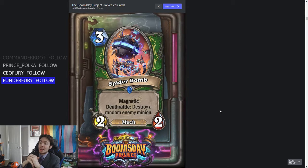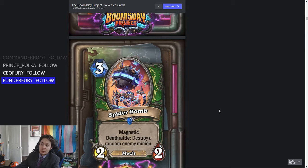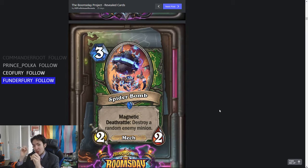Spider Bomb is a 3-mana 2-2 mech with Magnetic and Deathrattle: Destroy a random enemy minion. I don't really know if you want to Magnetic this thing — you could rush the Deathrattle out there if you put it on a weak mech, but you're giving it +2/+2 and you want it to die to get the Deathrattle to go off. However, you can use this with Fireworks Tech: trigger the Deathrattle, kill a random enemy minion, then it gets +1/+1 and maybe kills another minion. Then it dies and you kill another random enemy minion — so that's three minions dead for two cards. 3-for-2 is pretty good value.